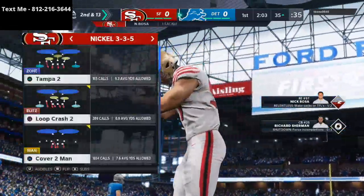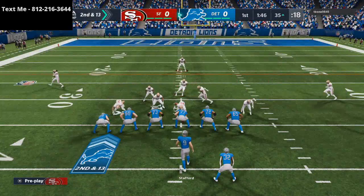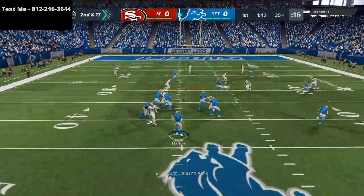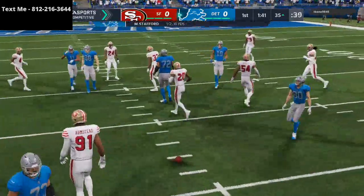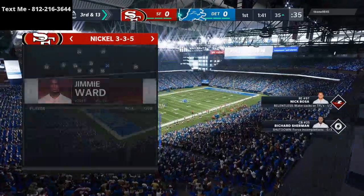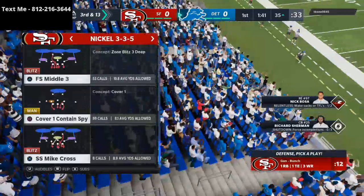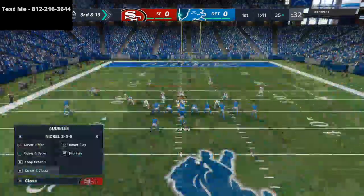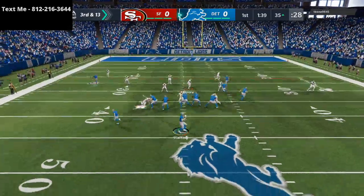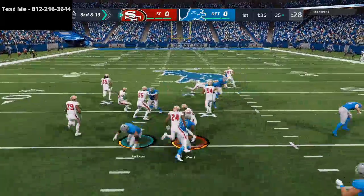We're going to show you some of that when we get the ball on offense — I'm excited to break that down for you. Just baseline it. There's that coverage. So now we got him in third down. When you get someone in third down and long, to me there's a select few routes they're going to try to hit. One of those routes is going to be the deep corner route. And there, Jimmy Ward makes a nice play. We get the stop on defense.